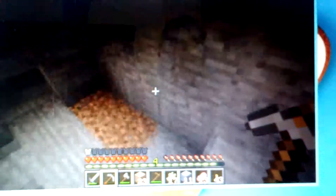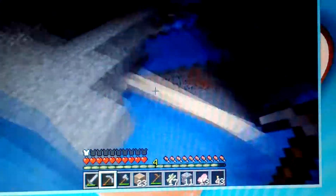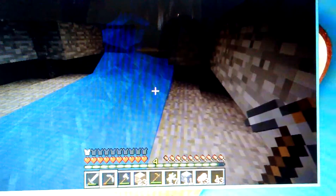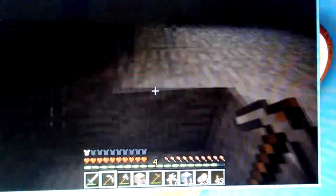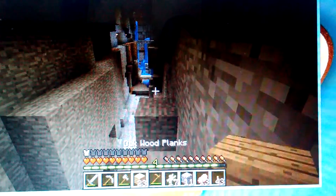I have four stacks of cobble now, so we can build up our fortification around the village. We'll do that sometime soon. I'll probably build a bunch of walls after finding the perimeter. So we have 15 iron ore, which means we have over enough to build a full set of armor. But since we already have a helmet, we don't need one. We need about nine to complete our armor set, if my math is correct — which it never is.